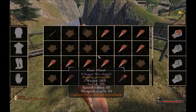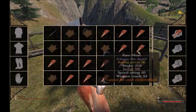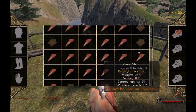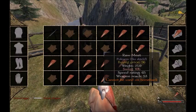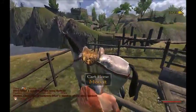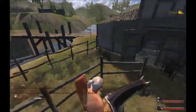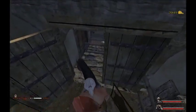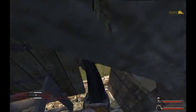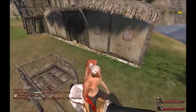It looks like we're all full and ready to go to the castle and make some money. We're going back to the Bourne castle. We're trying not to get killed by anyone while going there. Act nice to people if they come close to you - say hello, blah blah.